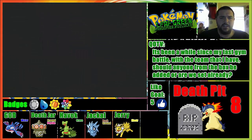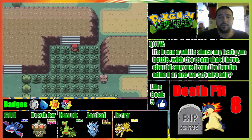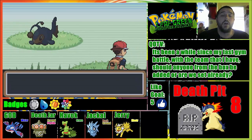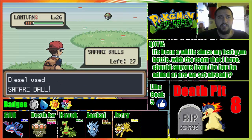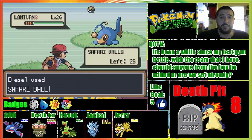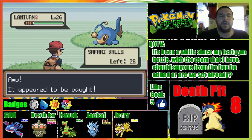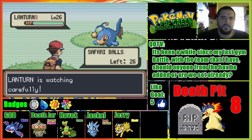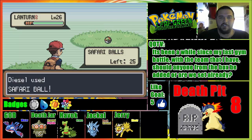Alright, now let's get into the second area. The second area encounter for us will be... ooh, a Lantern! I like Lantern. Lantern is definitely a good Pokemon with its typing - if it has the correct ability this should be really, really good and I hope it is. Oh come on, Lantern - I don't want to throw anything at it because I feel like it's gonna run.